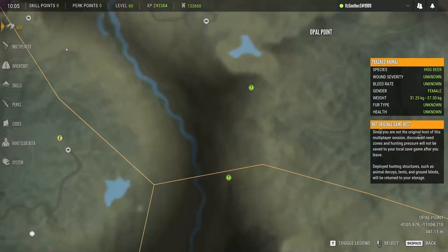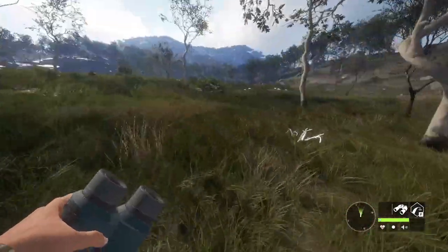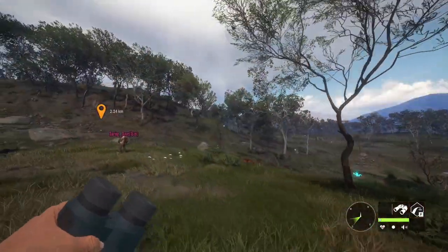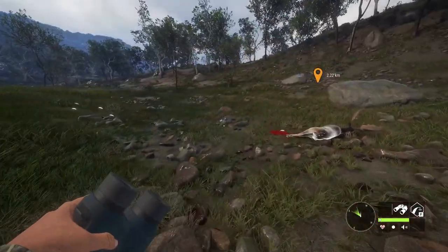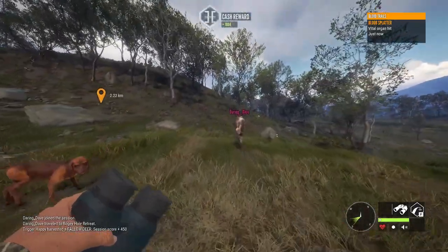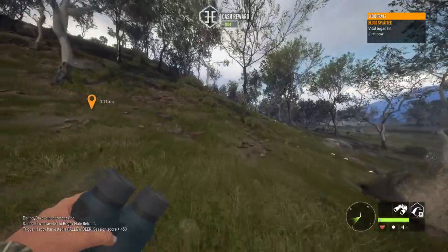Where did I kill that fallow at? Oh, here it is. I'm going to grab this thing and then go grab that hog deer and continue on towards that lookout point. Hopefully I can find some more cool animals. We got a nice 218 on him — oh, I neck shot him. Yikes. I did not aim where I thought I aimed.